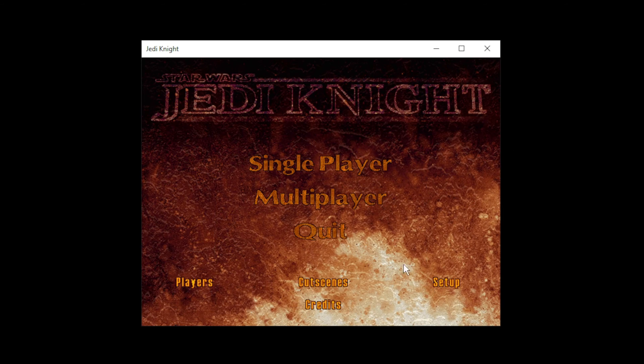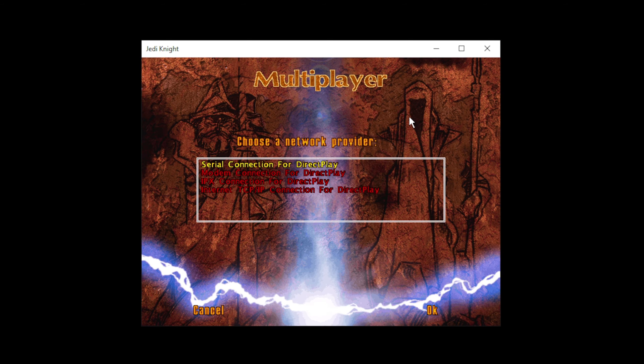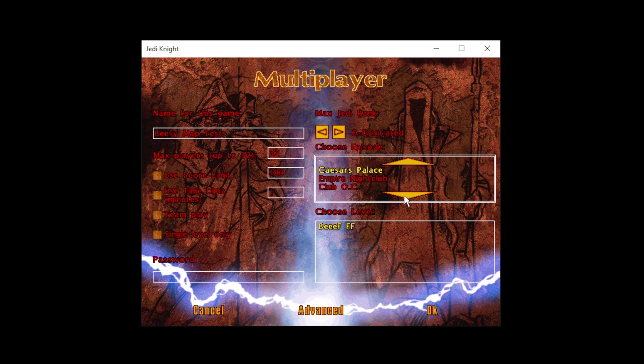Now we are able to host and join games within Jedi Knight Dark Forces 2. To host a game, simply click Multiplayer, then Host. This box will pop up. We used to click the TCP/IP protocol at this point, but now we want to use the IPX protocol, so double-click that. Now find your level, set your force levels and other game settings, and then hit OK.